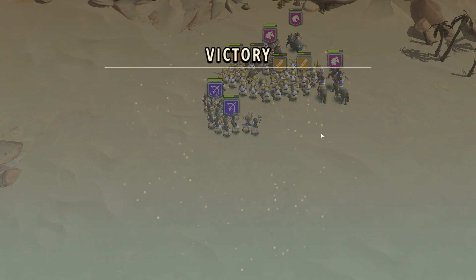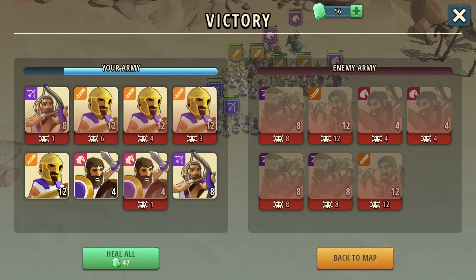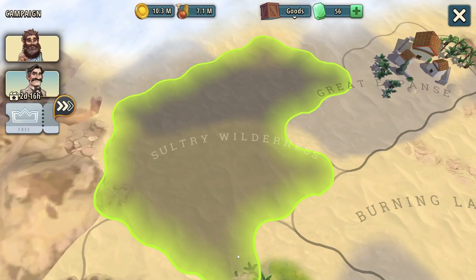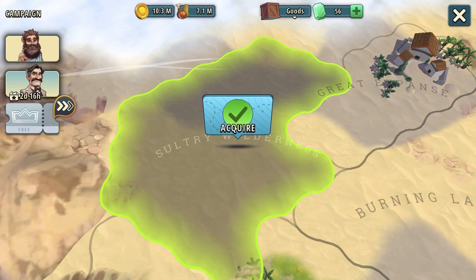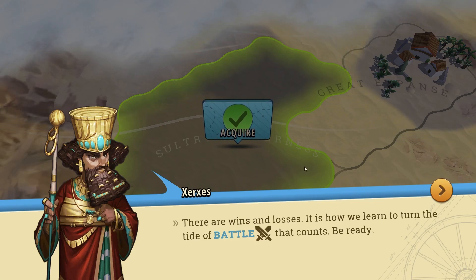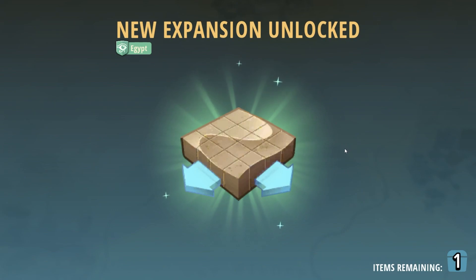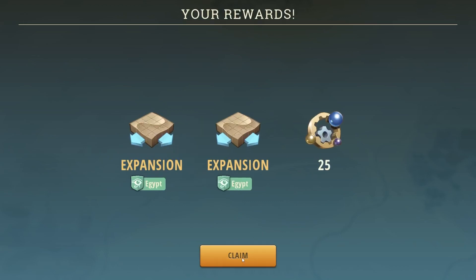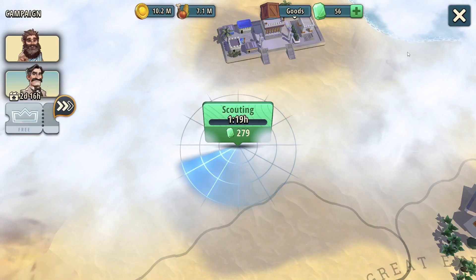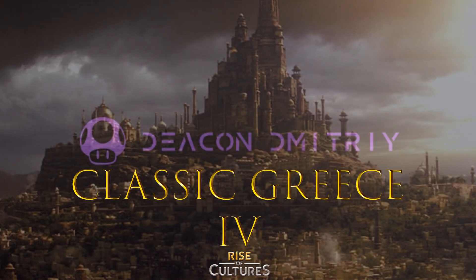Congratulations, another easy win! This region was very easy — we lost almost nobody from the heavy troops, just one cavalry and one infantry. We got 2,100 Egyptian coins. Xerxes says: 'There are wins and losses — it is how we learn to turn the tide of battle that counts. Be ready.' We get two Egypt expansions and 25 years. Thanks for watching — if you like my content hit like, subscribe for more, leave a comment, and I'll see you in the next video!